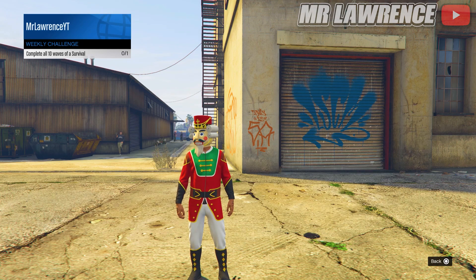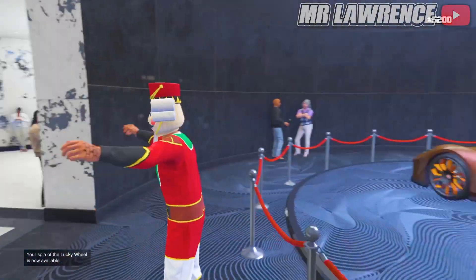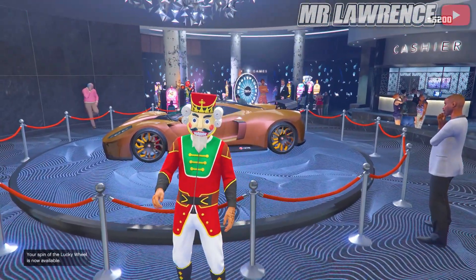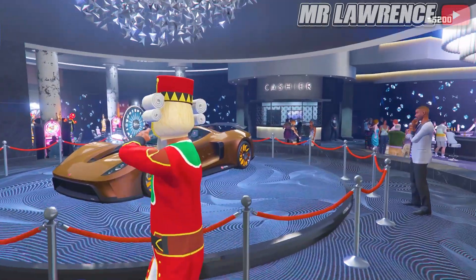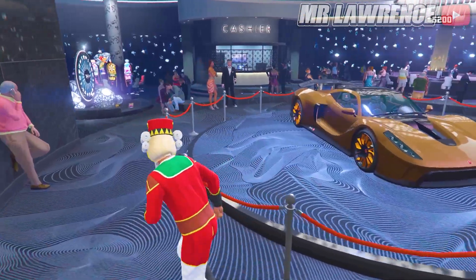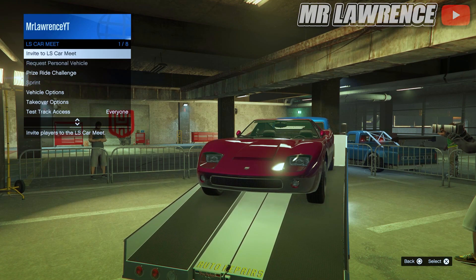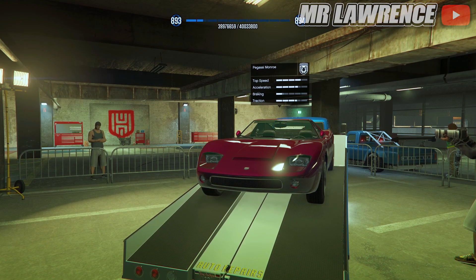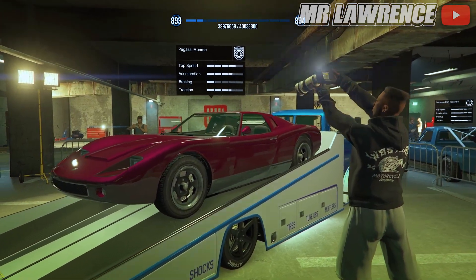Now because of all the new content in this DLC you probably missed the weekly update, so I will quickly cover it for you guys. This weekly event runs from December 12th to the 21st. This week at the casino you can win the Sheffield Tapen which costs $1.98 million from Legendary Motorsport. At the LS Car Meet, place top 2 in the LS Car Meet race for 4 days in a row to unlock the Pogassi Monroe — the prize ride vehicle, which is nearly $500,000 from Legendary Motorsport.